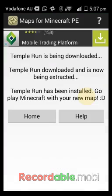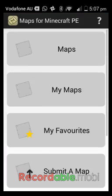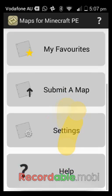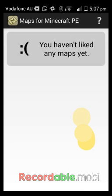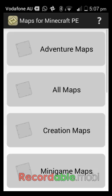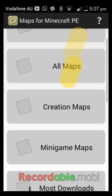After you download it, just open it. So this is the home page — you can submit a map, settings, help, favorites. You want to go into maps.